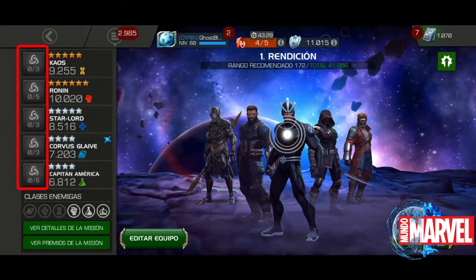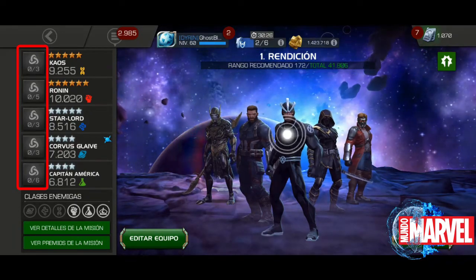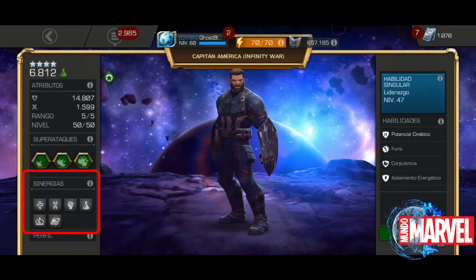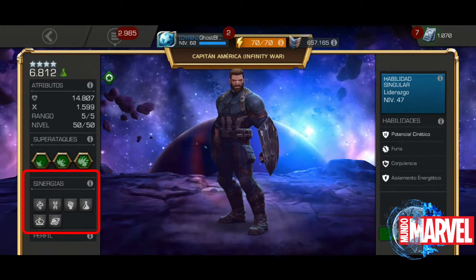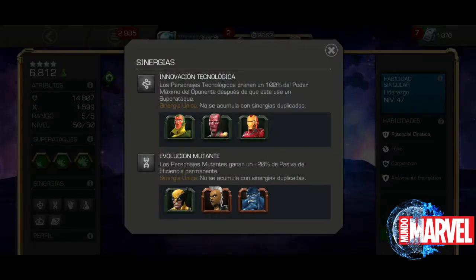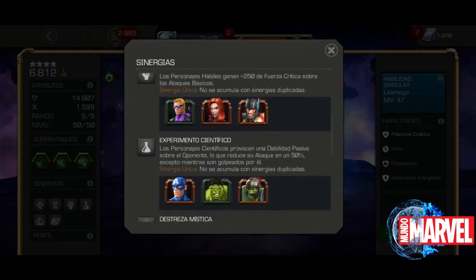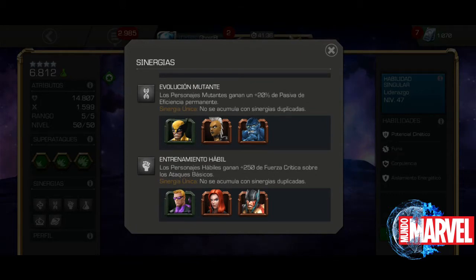¿Qué significa sinergia? Cuando hablamos de sinergia, quiere decir que este personaje se compenetra o tiene alguna relación con otro personaje que le da un plus o una cualidad adicional. Como pueden ver, cada una de las sinergias le da una cualidad a nuestro personaje. Si en el equipo de los cinco personajes metemos a uno de estos, el Capitán va a tener los beneficios que se indican aquí.